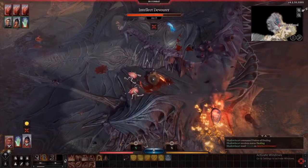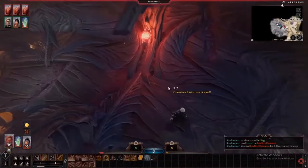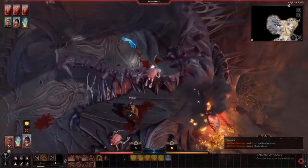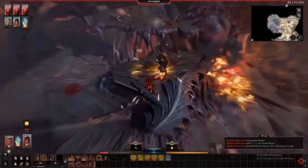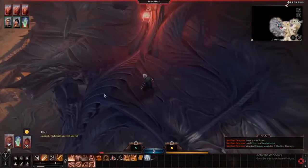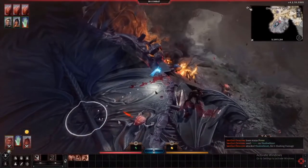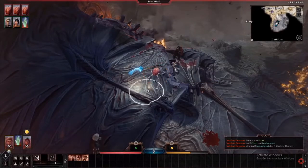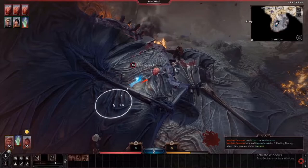There's also a Myconid City, and there are strange companions like the Owlbear Cub, and the ability to play creatures such as Vampire Spawns. The level cap is going to be at 4 for Early Access, which opens up the ability to reach feats for most people and all the subclasses available during EA. Overall, the level cap after EA should be 12. Known companions for the origin stories are Wyll, the Human Warlock; Shadowheart, the Dark Cleric; Astarion, a Vampire Spawn Rogue; Lae'zel, the Githyanki Dragonrider.